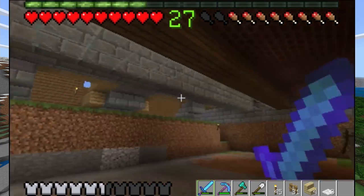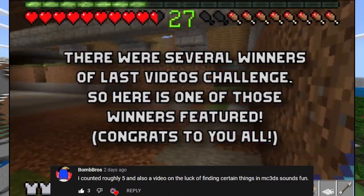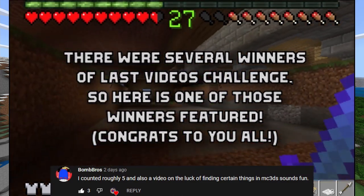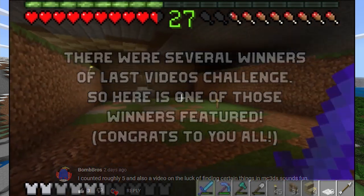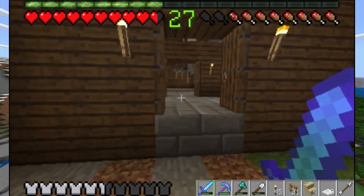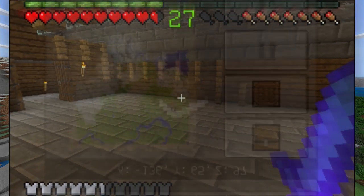This leads all the way over to the stairs on the right side of my foyer. These stairs are essentially going to lead down to another room on the right side, similar to the breaker room, and then the middle space is going to be utilized for the minecart system that'll lead to various places in my world. But we need to finish this room first.